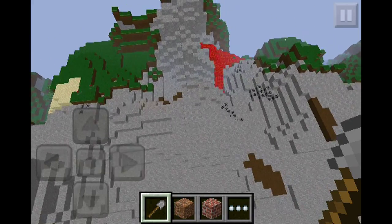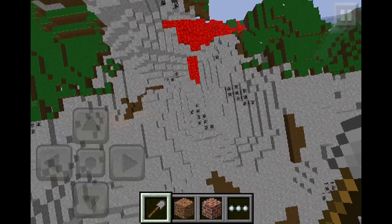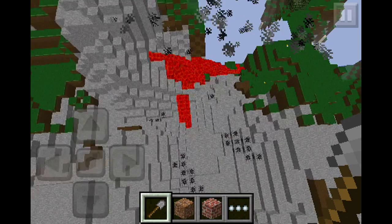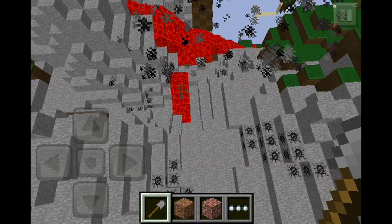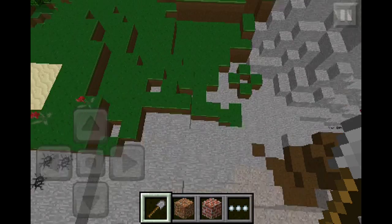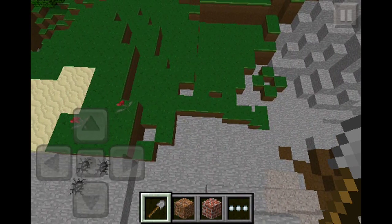We can hang out, have a good time. There's lava right there, so watch out for that — you probably don't want to die. And you want to watch out for the fire; it makes it lag for some reason because it's all glitched out.